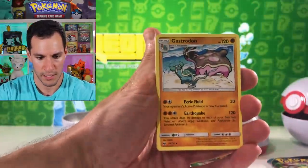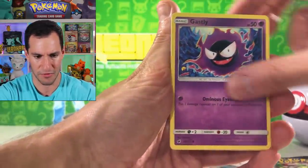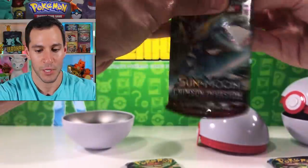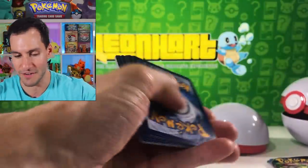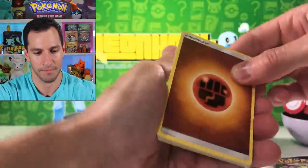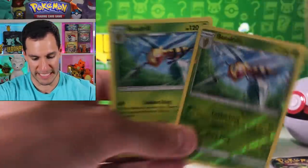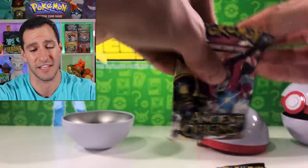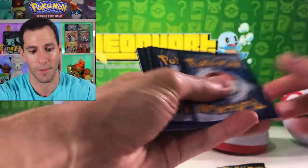Crimson Invasion, everybody's favorite Sun and Moon set. Leaf — looks like these maybe even hurt a little as well. We're just gonna get through these pretty fast. I don't even know what I want to pull in Crimson Invasion — I actually like Ancient Origins better than Crimson Invasion. Four cards, metal energy. And there are two Ancient Origins packs; I'll get through these really fast and then it's all Hidden Fates from here on out, but I wanted to show you all the new Pokemon card product.